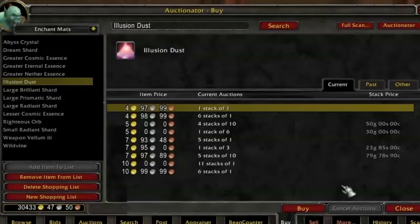Illusion dust on most servers with a reasonable level of activity will probably sell something like 10 to 15 stacks of 20 per day — maybe a little less on a typical server, but on a high population server certainly there will be that much on a good day.